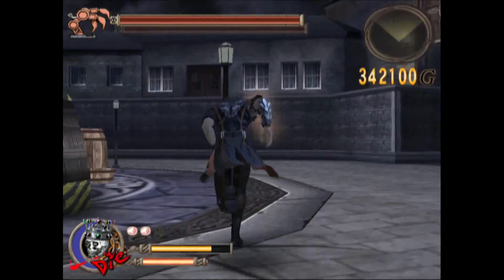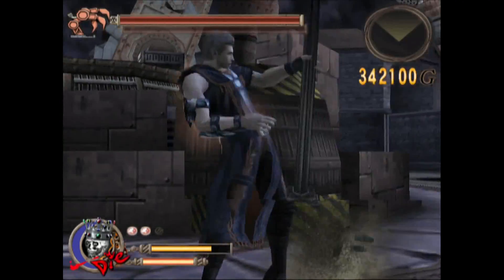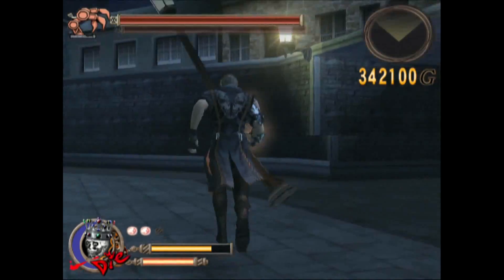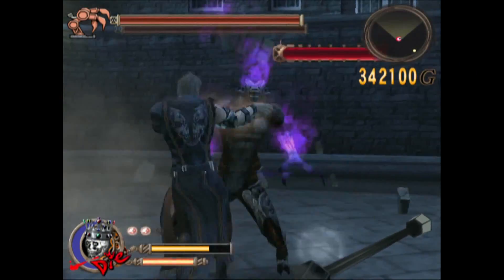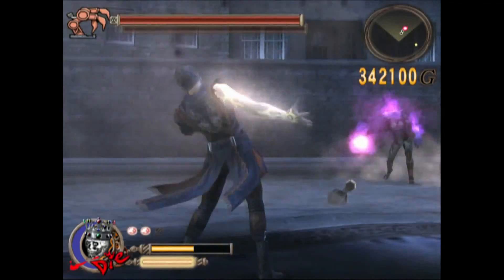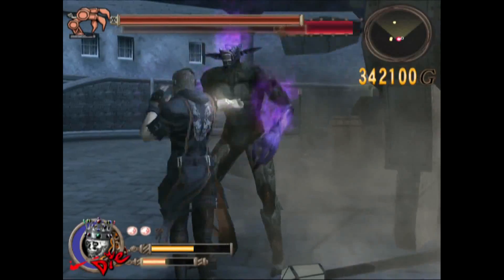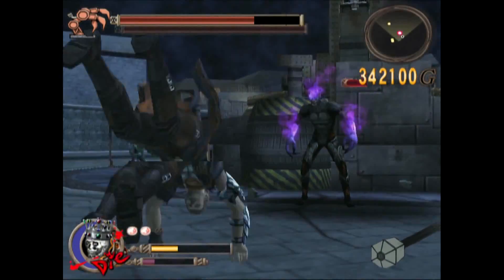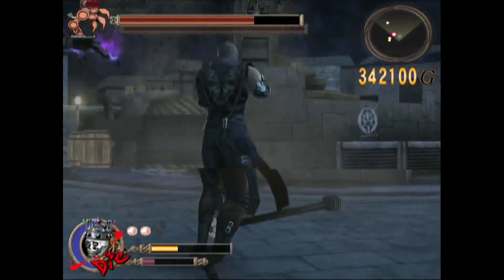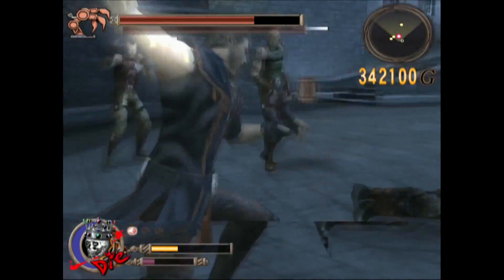You get an explosive barrel here if you want to use it. The goal here is basically to destroy this machine boss — whenever you get a chance you want to land shots on the arms. If you're unlucky, demons will appear. I'm not sure if the demon spawn is scripted or random. The main idea is you can probably ignore most basic enemies and just focus on the machine if possible, but they'll be all over you, so you may want to kill them.